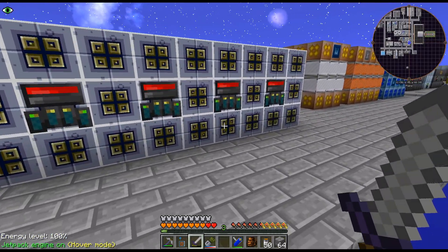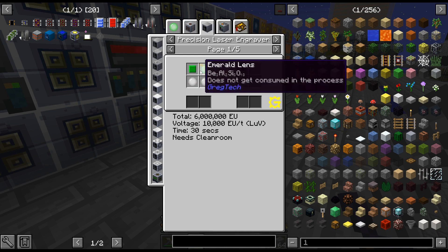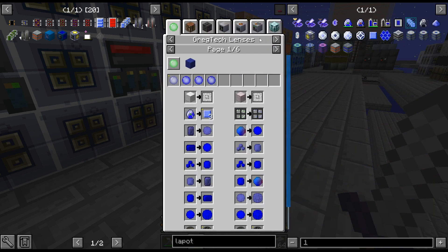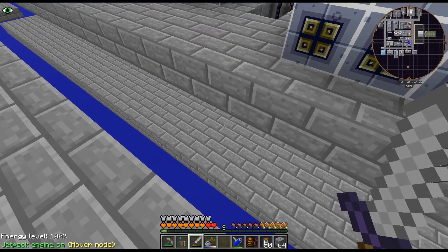I'm curious if doing two different types of lenses would cause an issue. I don't think that's going to cause an issue - it's not like the blue lens does something conflicting. The lapatron only has the one recipe as well, so the recipes aren't going to conflict. I'm kind of curious what happens if I try this.